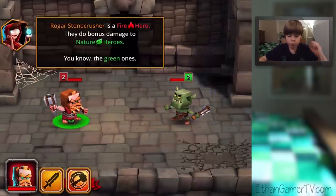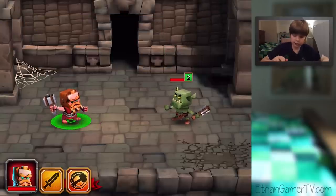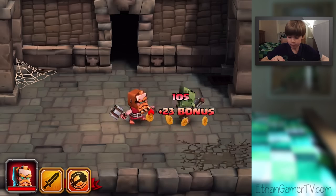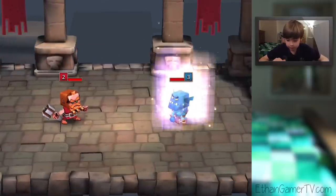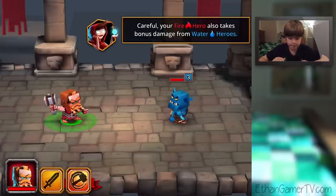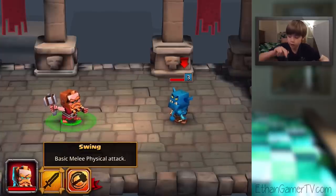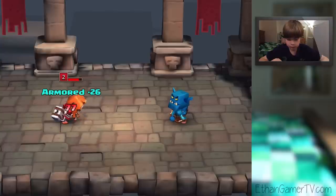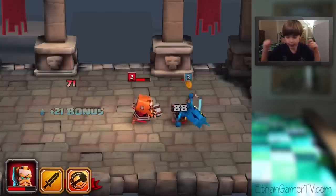Here we go. Hello, goblin. Roga's Stone Crusher is a fire hero. They do bonus damage to nature heroes — you know, the green ones. Be careful that your fire hero also takes bonus damage from water heroes. Basic melee physical attack. Booyah! Stop it, goblin.